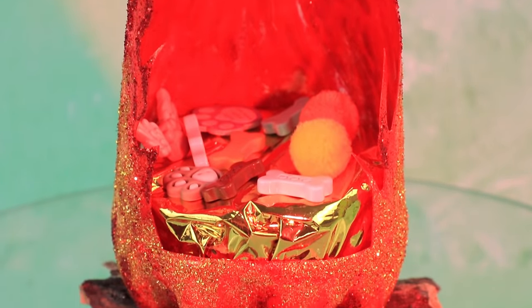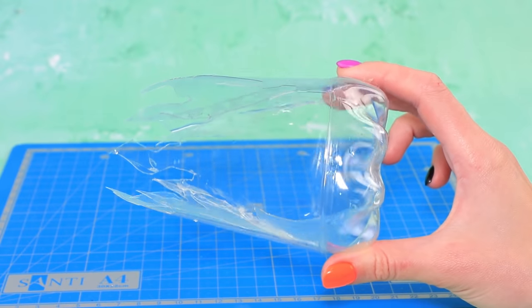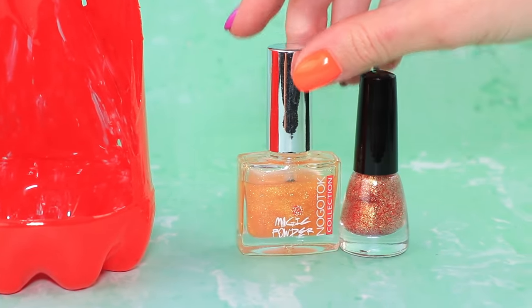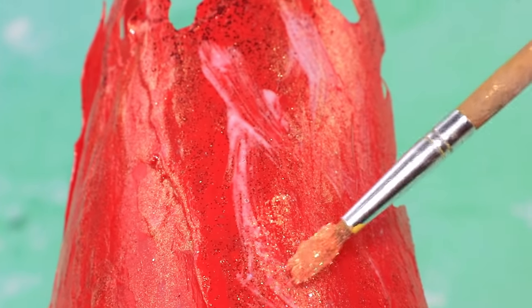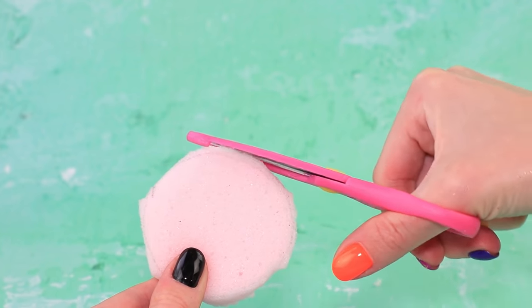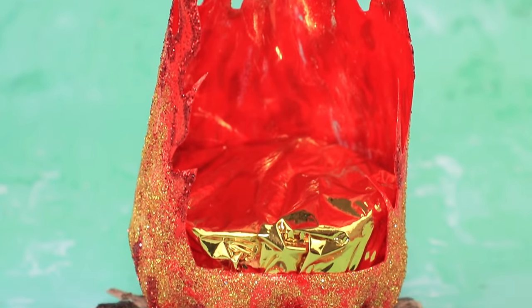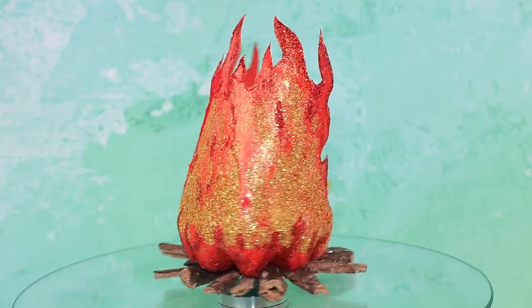Make a dog bed out of a bottle. Cut out flames and cover the plastic with red nail polish. Let's add some fire! Apply gold shimmery nail polish and add more glitter. Don't get burned! Put small logs in a circle. Cut a circle out of a sponge. Wrap it with a gold balloon. A heat-resistant pillow for a dog is ready! Add some toys and see if the pets like their new place!